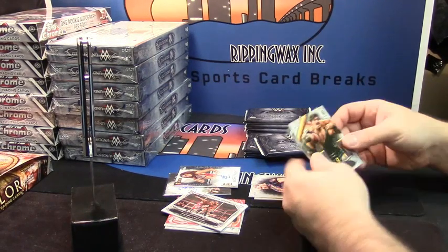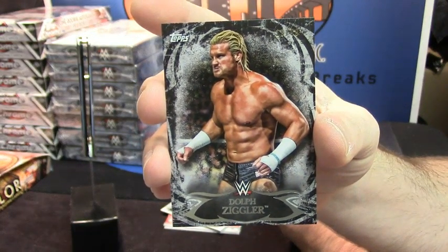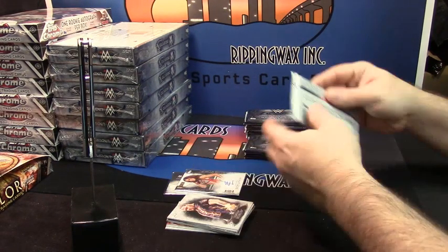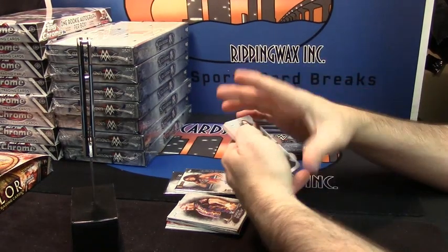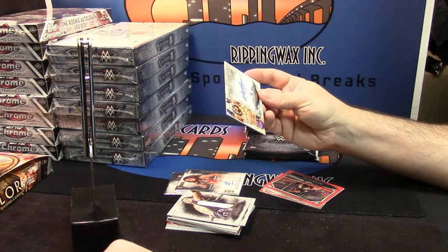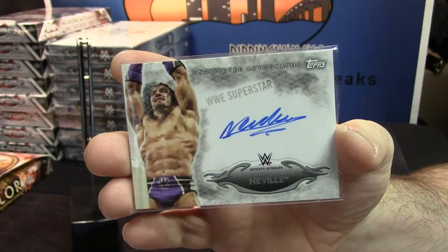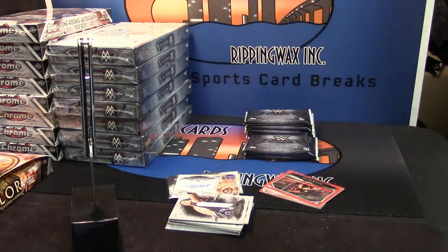Simon Gotch base and 18 out of 99 — Dolph Ziggler. Sweet. So this looks all the same: two base, an insert, a variation. Mandango, Paul Bearer base. Superstar — Neville. Seriously. And it's 31 out of 50, so that's got to be big.